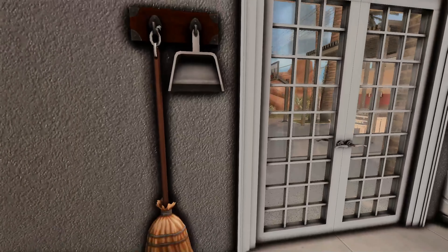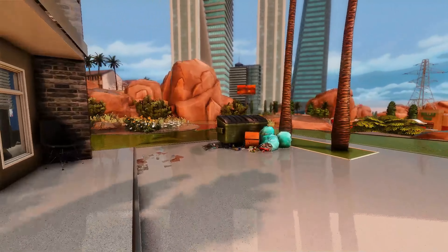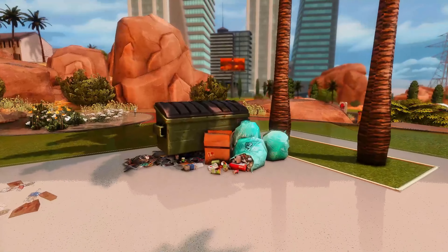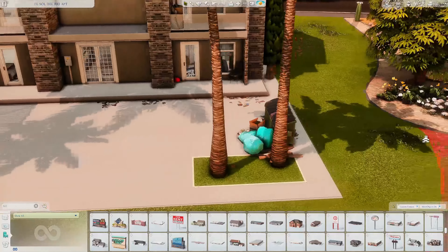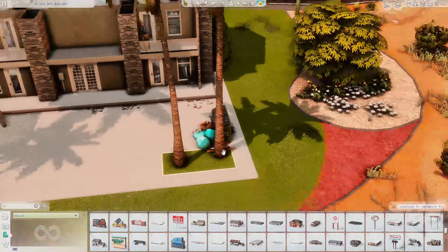The mailbox area is up here as well, with some packages waiting — I hope nobody steals them. There's a broom and dustpan in here. Going through these doors leads you outside. The trash outside needs to be picked up — it's a little trashy in this neighborhood, which is disgusting. They do have a little eating area where sims can grill out and sit with their family, but I feel like somebody's getting fined for all this dumped trash. This is the El Sol del Rio Apartments.